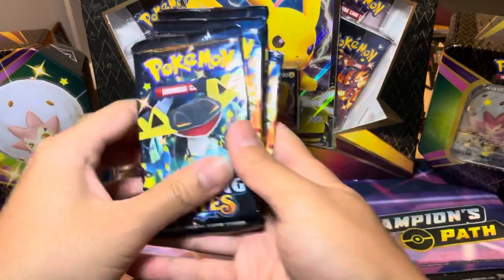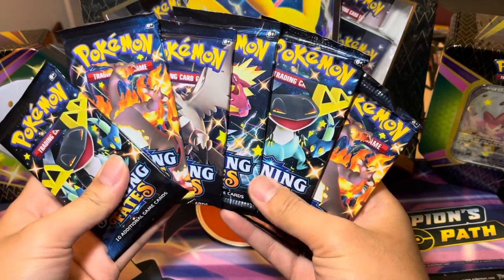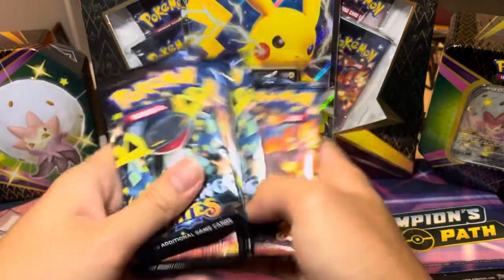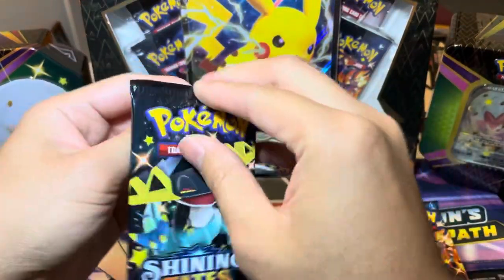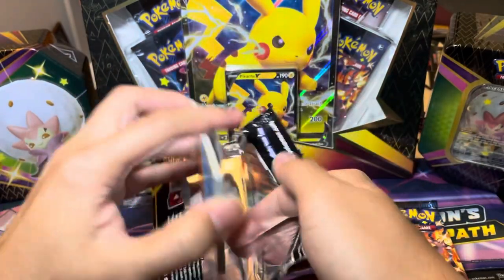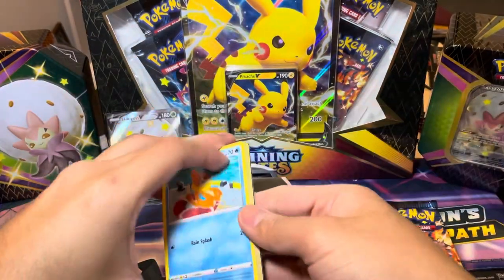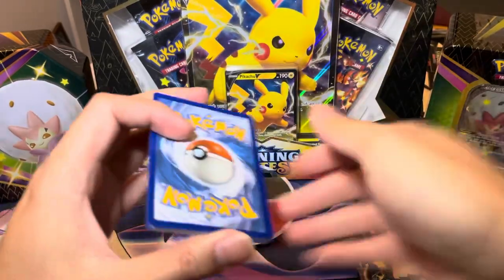Let's go ahead and see what we can start with here. We got some nice looking artworks. See if we can complete our master set. We're missing quite a few Shinies — there's 122 Shinies, I believe, in total. But we're also chasing that Charizard in here. If you are new to the channel, we do give away every single code card in every single video. So enjoy that code card.